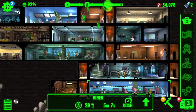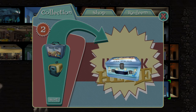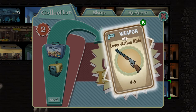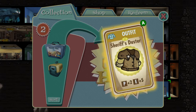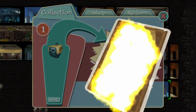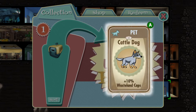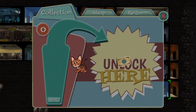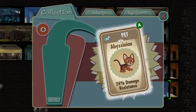Let's collect our stuff. We've got three lunchboxes — actually, two lunchboxes and a pet carrier. So let's start collecting. In this one we've got food, Brahmin hide, a lever action rifle, caps, and a sheriff's duster. Nice. In the second one: caps, military duct tape, Rad Away, baseball bat, and a Cattle Dog — plus 10 wasteland caps. Nice. And we got another pet — it's a cat! Abyssinian, 24 damage resistance.